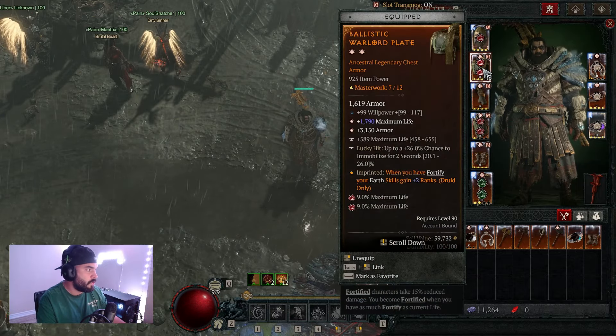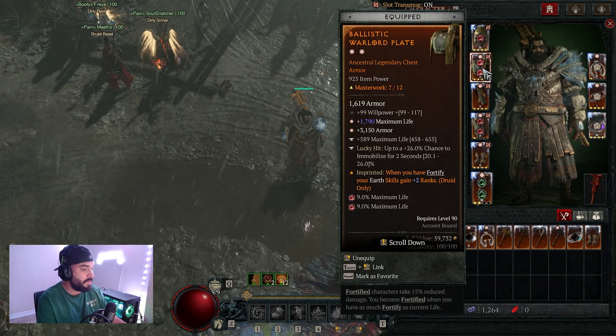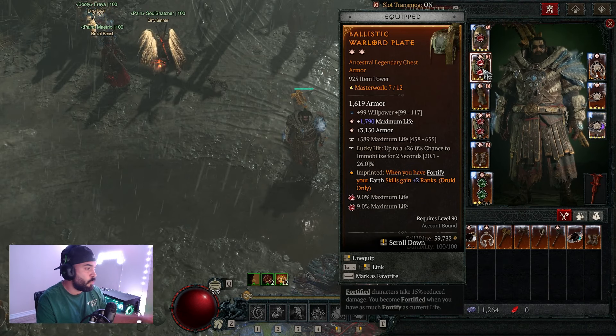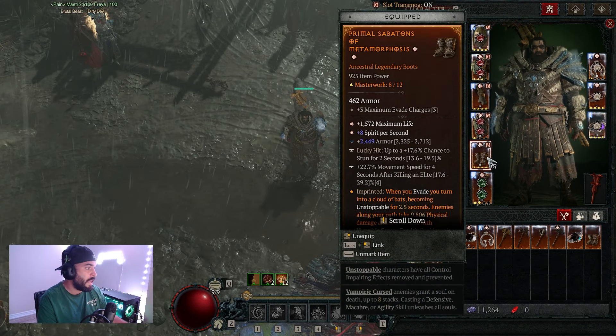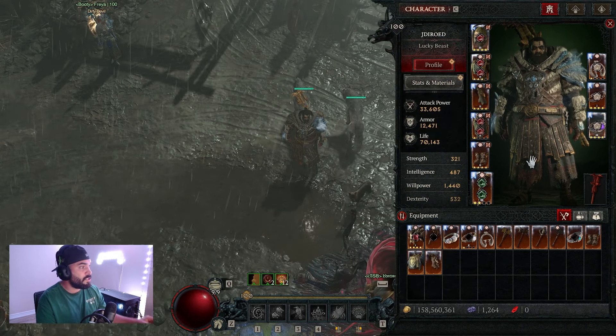My armor got bricked before I fully understood tempering, but all you want to do is put maximum life — because you want to be a big thick bear for this build. You could also put the chance to immobilize, stun, or freeze on your armor. For the boots, try to get some movement speed and lucky hit chance.